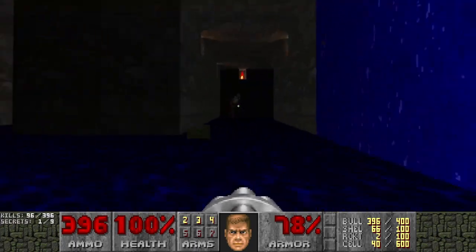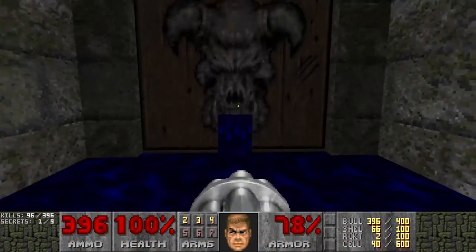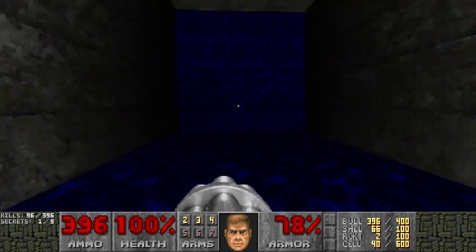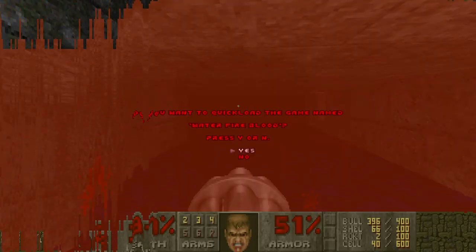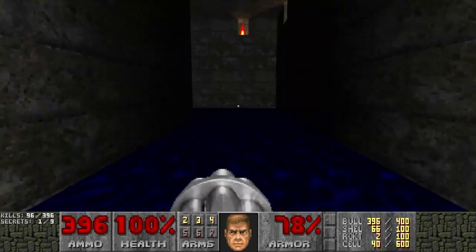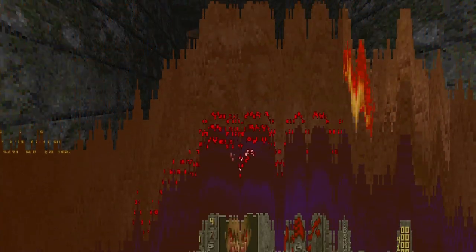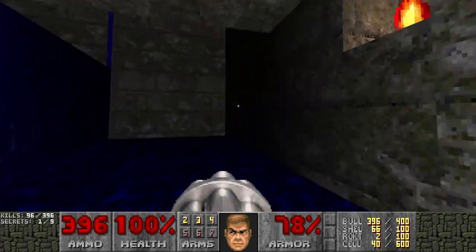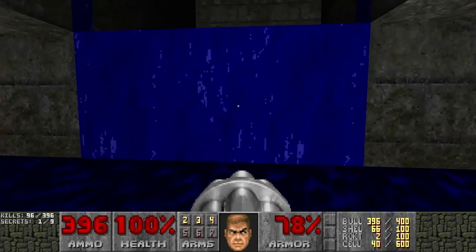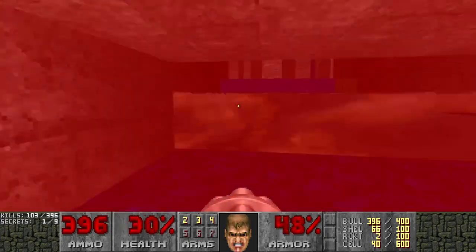I'm actually a little confused right now. I can't jump, I can't crouch. Is there a way to get through these waterfalls? Is there something with the torches, maybe? I swear I went this way. All of the routes were actually a dead end.